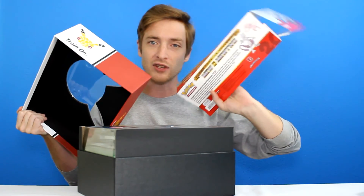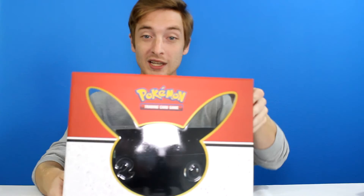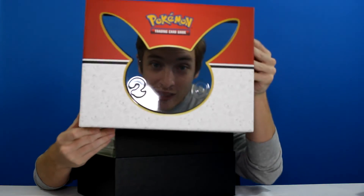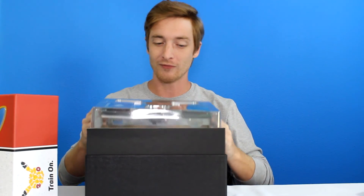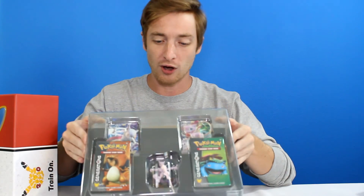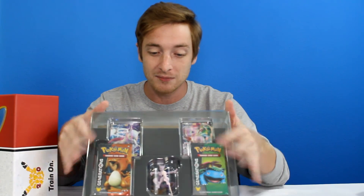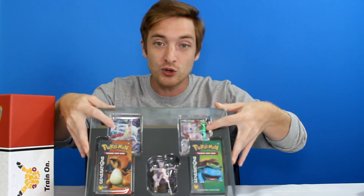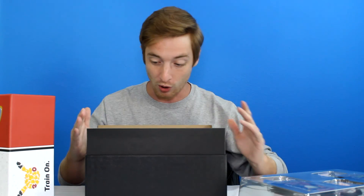There's a little sleeve that goes around it. It's pretty neat. This is seriously the coolest box ever — 20th anniversary. This is the best 20th anniversary item they have made. You can see we got the Mew and Mewtwo figure, we have the 10 Generations packs, and then the Mew and Mewtwo card. We're going to get close-ups on this as soon as I unbox everything, but there is so much more.